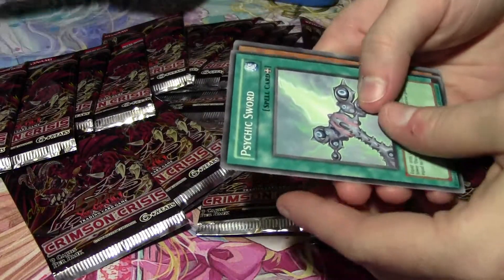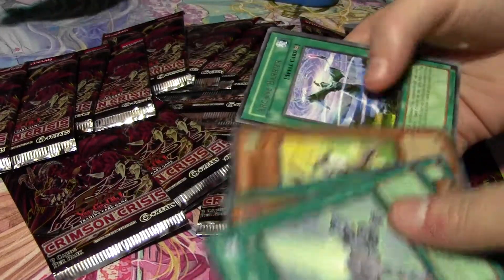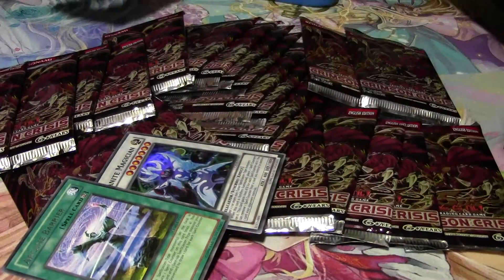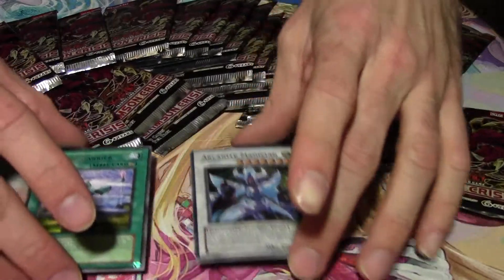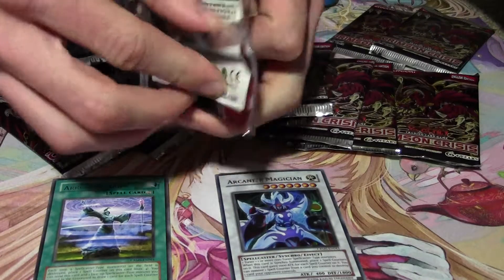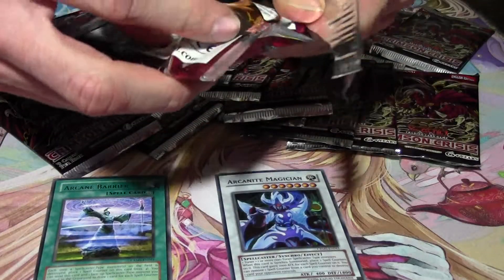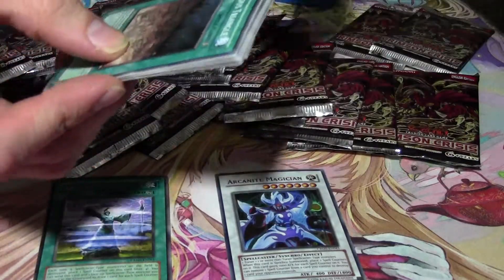I think this set is pretty cool — not the greatest but there's some cool cards in here. Oh, Arcanite Magician first pack, nice! Now I need the assault mode. I'll put the holos right here. I'm not in my normal spot, kind of sitting behind the camera. I got all these packs from special editions — 750 each.